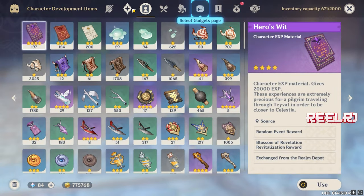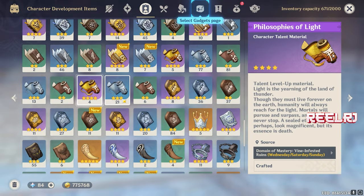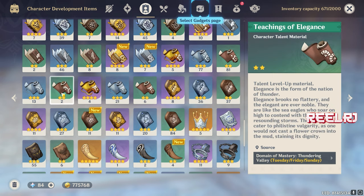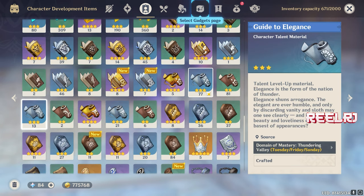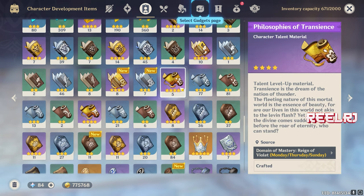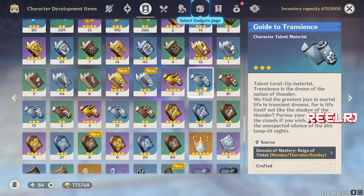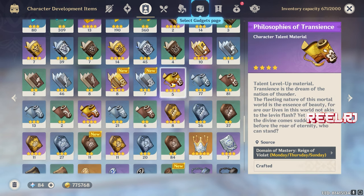In terms of books, you're gonna need the Transience books — the Inazuma Transience books. That's the Teachings of Transience, Guide to Transience, and Philosophies of Transience. Monday and Thursday are the days you can do the domain to collect these. You'll need 9 of the bronze ones, 63 of the silver ones, and 114 of the gold ones.